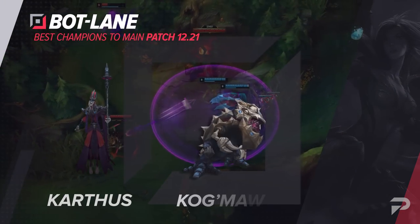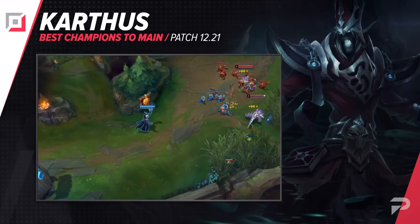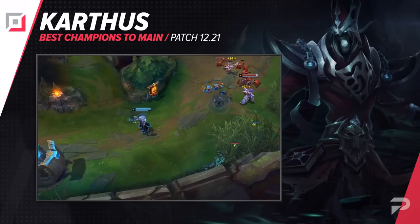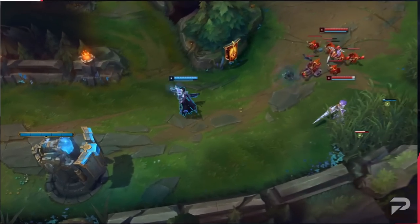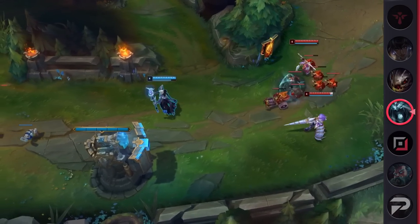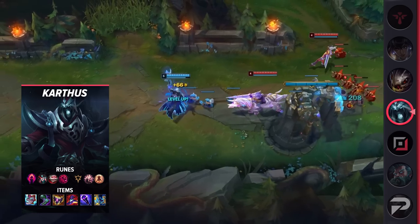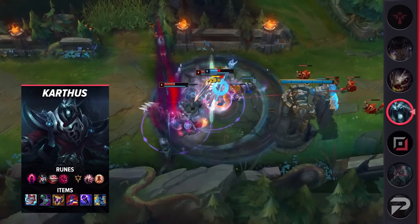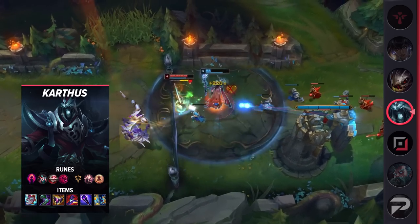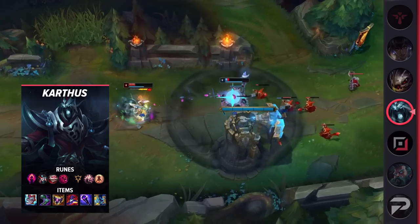Moving things down to the bottom lane, the first pick we have is Karthus. If you're tired of relying on a support to peel for you in fights, then maybe you should give him a go. In fact, dying is sort of the entire point with him. When dead, you can't be CC'd and you're getting maximum Last Stand value, so you're free to rain down death on your opponents as they continue fighting your allies. Just don't forget to press R before the cast window expires.